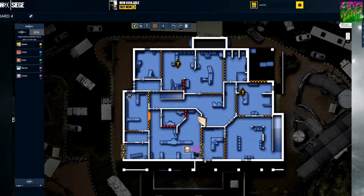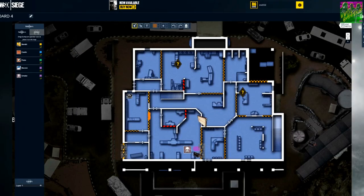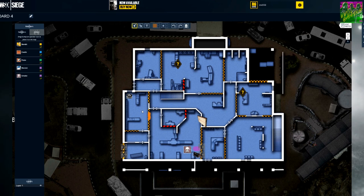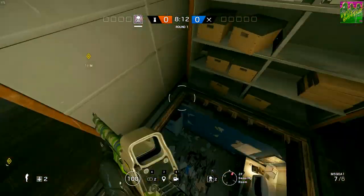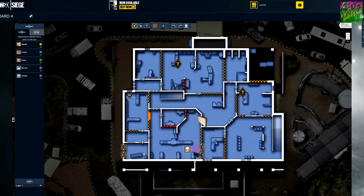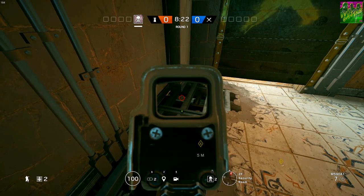Castle also rotated down to play the downstairs objective with around one minute fifteen seconds left. But from the beginning, before they knew the attackers gave up on the top floor, he played up here supporting Bandit so Bandit could focus on the balcony without worrying about his back. On the objective floor, Smoke was the only one playing — pretty freely down there. The main setup was reinforced walls and a Mira mirror so no one can breach. A Castle barricade and holes opened at the top of the wall: if attackers jump through the window into the site, Smoke can throw grenades over the top to smoke them out at the window.